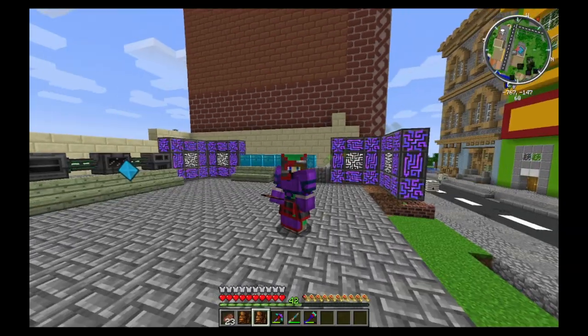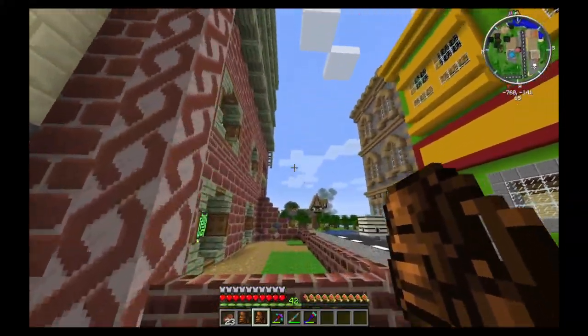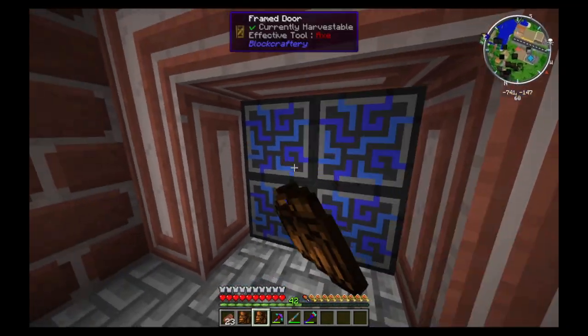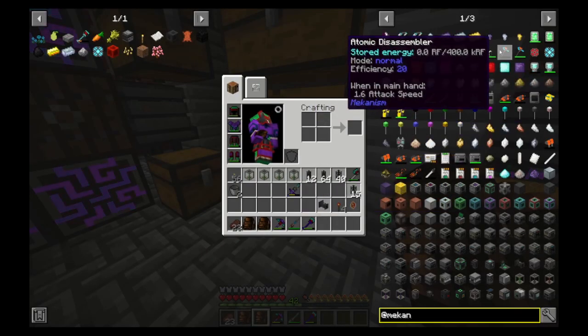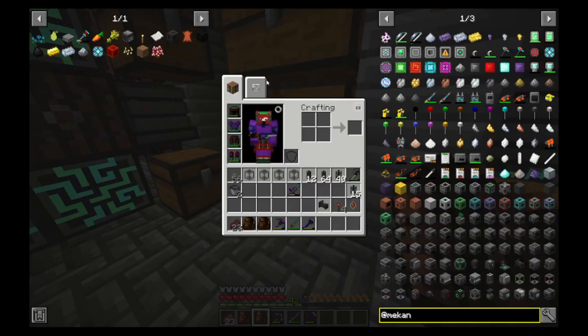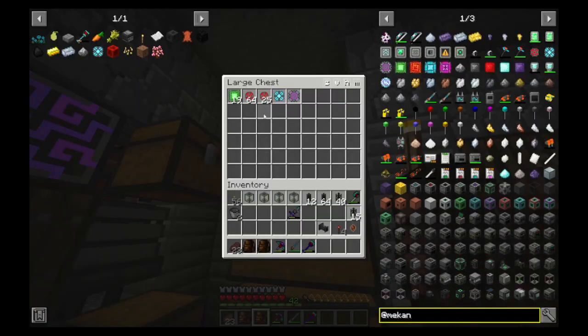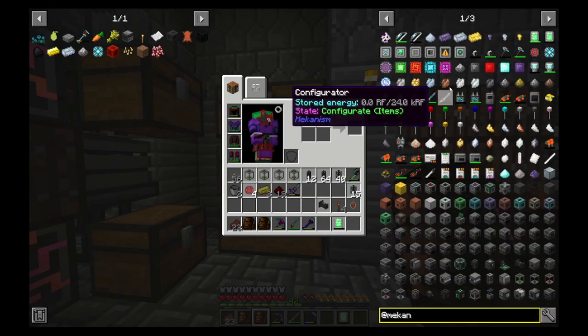Let's pop next door and actually get all these items because we've got all these items next door. So what did we need? We need some enriched alloy - let's get a couple of them. We needed four of them: one, two, three, four. What else did we need? We needed an energy tablet. One energy tablet created.